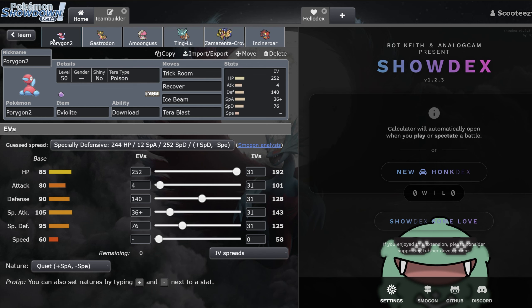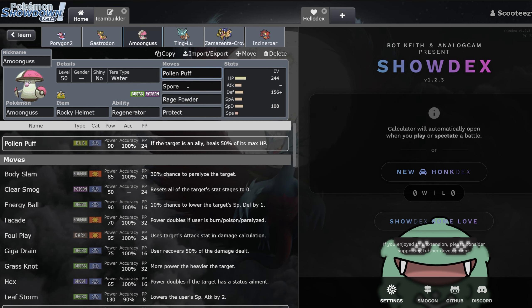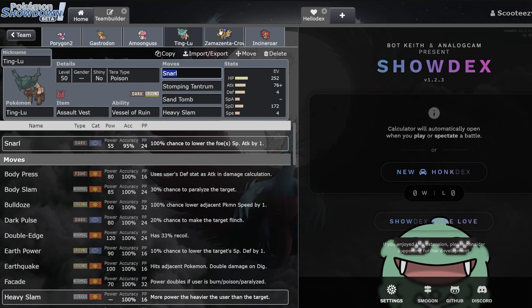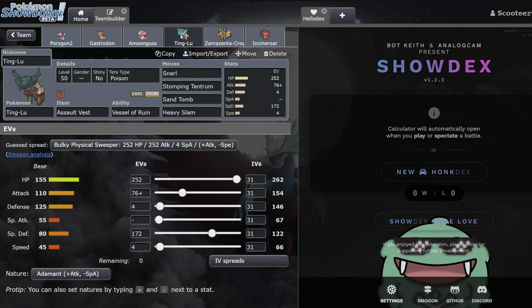We've got the P2 here — you might be wondering why we have Quiet nature with four attack 31 IVs. It's because if you get the attack boost on Download, you have a physical attack Tera Poison Tera Blast, which I think is pretty bog champ. The Gastrodon — I'm guessing this team has Kyogre issues; these guys kind of really don't deal with Kyogre all that well, so Gastrodon is probably just the Kyogre answer. P2 was also a really good answer into Calyrex-Shadow. Amoonguss — Rage Powder and Spore into your Zamazenta is very nice. Tinglu here is buffing up its physical defense stat with the Iron Defense, helping out with that special defense side. It's also just a super annoying Pokémon that's very good into Calyrex-Shadow.